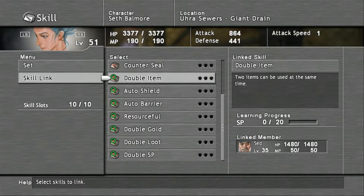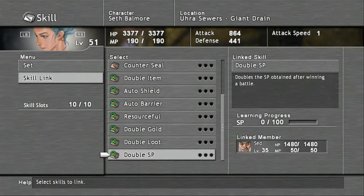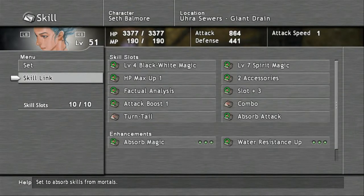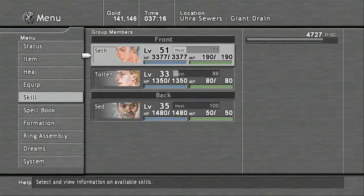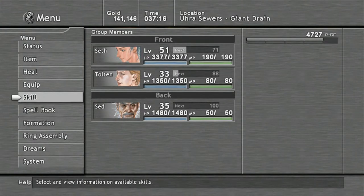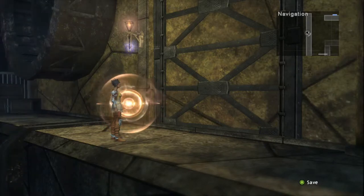Another very useful skill is double item, which means you can now use two items at the same time — a very great skill to have. What I'm going to do now is go ahead and get double SP onto Seth so she can learn that as soon as possible. Now that everything is set up, we're going to go ahead and proceed.